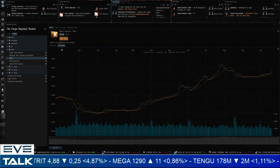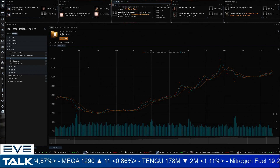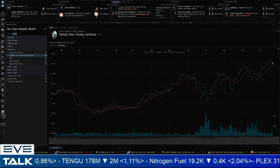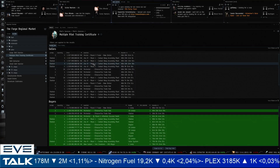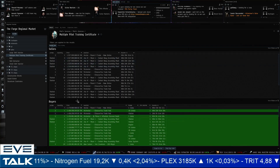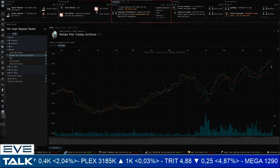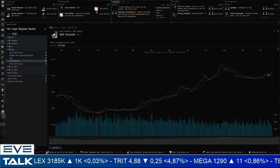The NullSec blocks will need lots of blueprints to get all of their operations up and running as quickly as possible, so they might be willing to spend quite a bit — and that might include unloading some PLEX. Next up, multiple pilot training certificates also went up in the last few days, not by that much, and are actually going back just a little bit below 1.5 billion. Sellers still at 1.53 billion; buyers below 1.5 billion. I think we're starting to see increased volumes and a little bit of dumping of some of these items just to get wallets ready for the expansion.